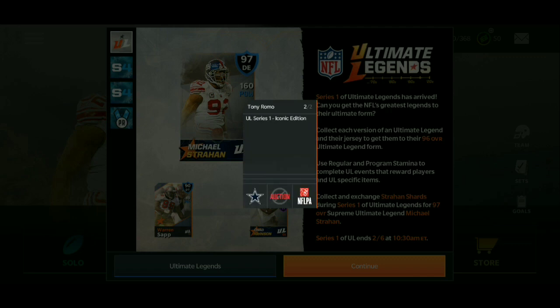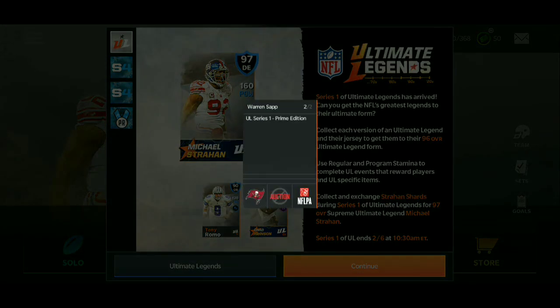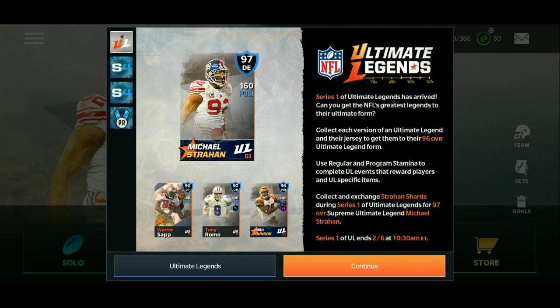On this card, flip twice — it's Ultimate Series One Iconic Edition. So there's Prime with the orange star and Iconic with the silver star in the background. There are two different types and you're going to need to know those two different types.